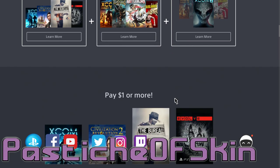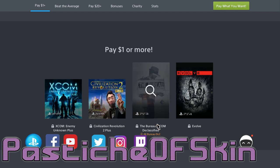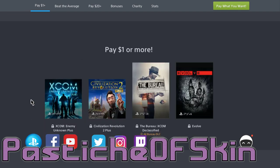Let's take a look at the tiers. For $1 or more, you get XCOM Enemy Unknown Plus for the PS Vita, Civilization Revolution 2 Plus for PS Vita, The Bureau XCOM Declassified for PS3, and Evolve for PS4. I've got to be honest, this is a bit of a garbage tier, but I'm very happy to play XCOM Enemy Unknown on my Vita. I already have it on PS3 and PC and played it a number of times, but it's nice to get the PS Vita release. We don't get that many deals for PS Vita, so I'd recommend getting it for that purpose if you're just going to spend $1.